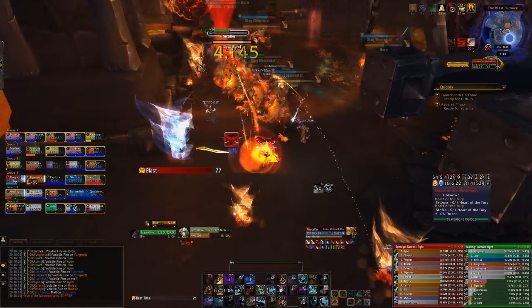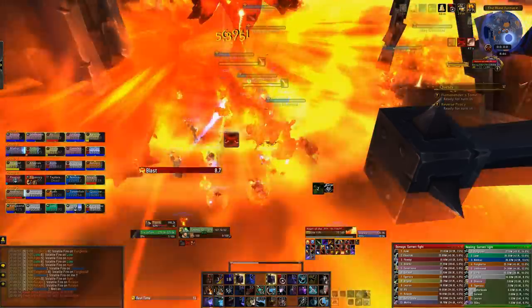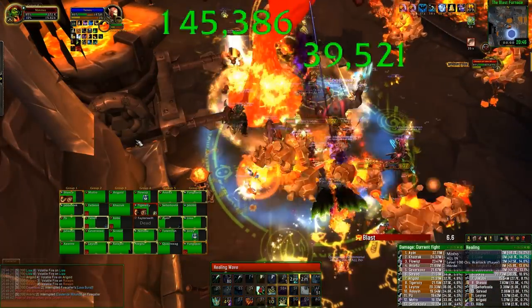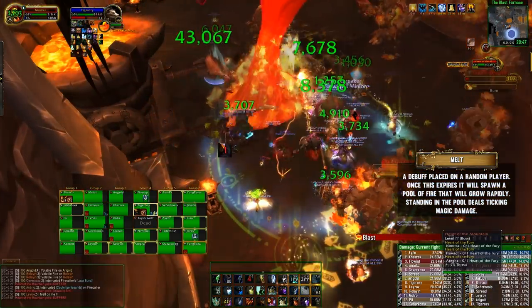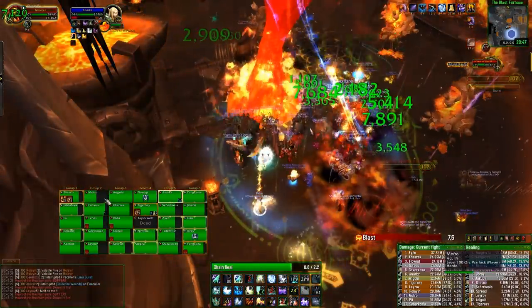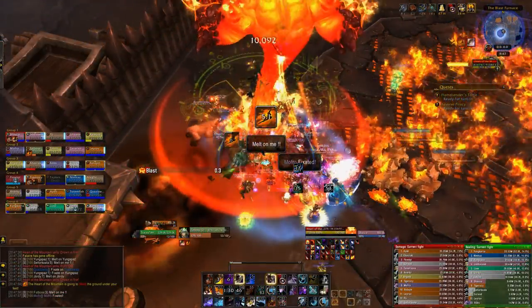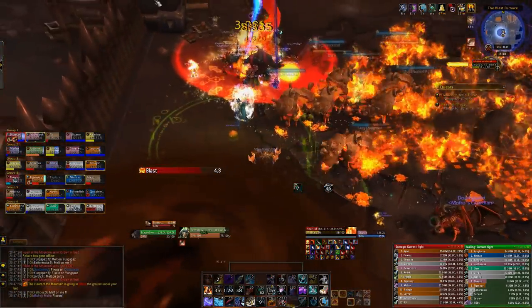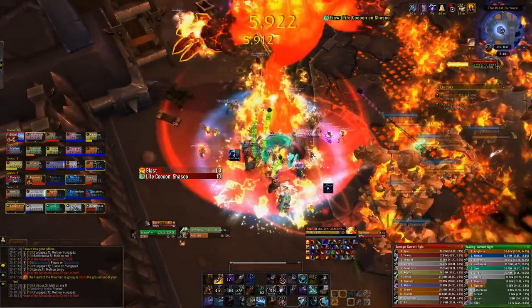Blast will keep coming from the boss more frequently in this phase as his heat is now likely at full capacity, so you need to chain healing cooldowns for pretty much the entire last phase. Stack the entire raid behind the boss and nuke him down. The main mechanic to watch for is a debuff called Melt placed on a single target — when it expires it spawns a circle underneath the player that deals large ticking damage and grows extremely rapidly, faster than Defile and double the size. If you get Melt, you have around four or five seconds — get out of the group, blink away, drop it off, and come back. If you have large damage reduction cooldowns, you can stack pools on top of each other to save space.